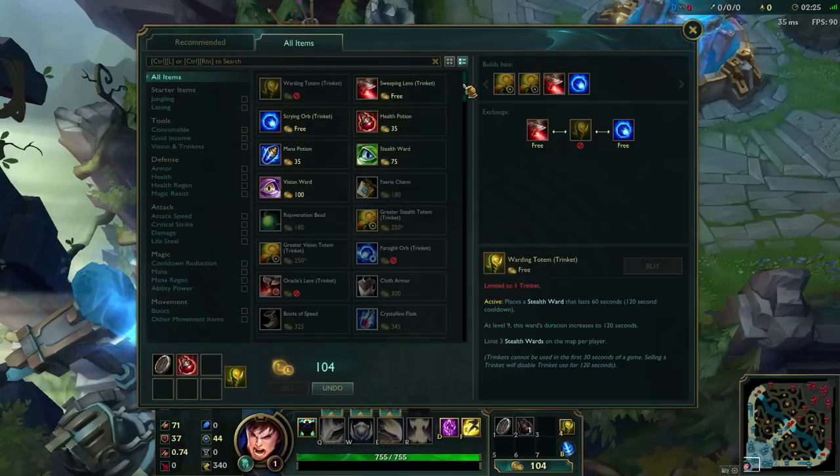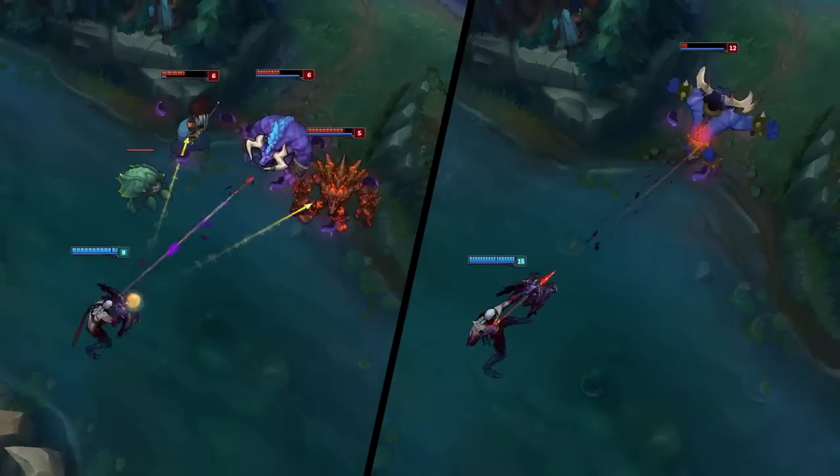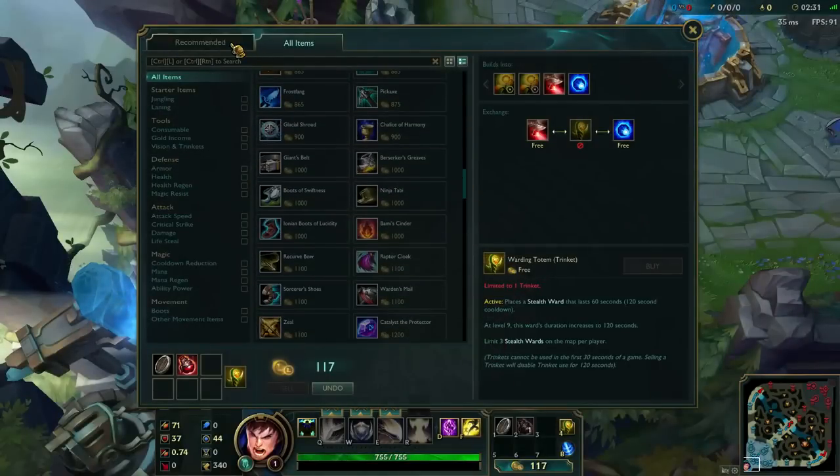Once you know your way around the shop, feel free to experiment with different item combos as you develop your own style. But if you ever get lost, the recommended tab has your back.